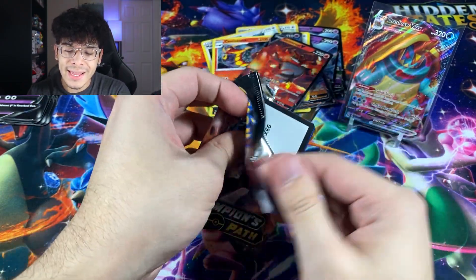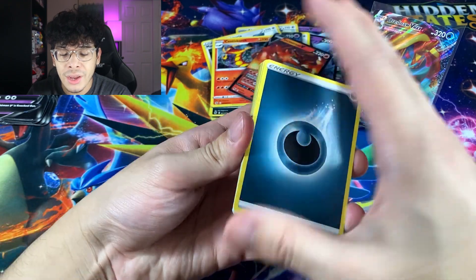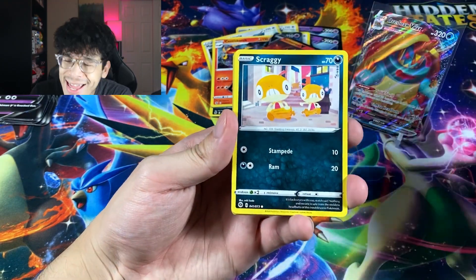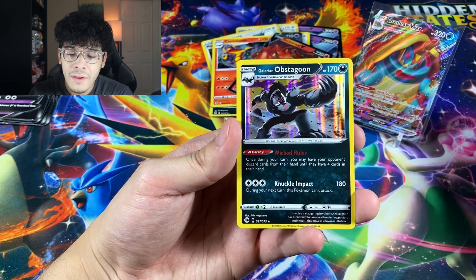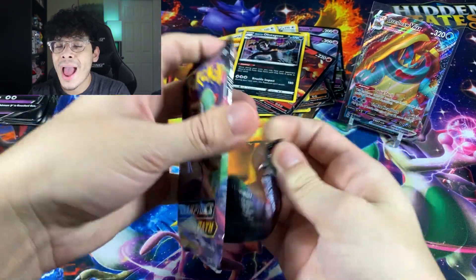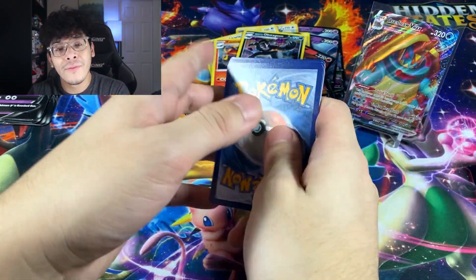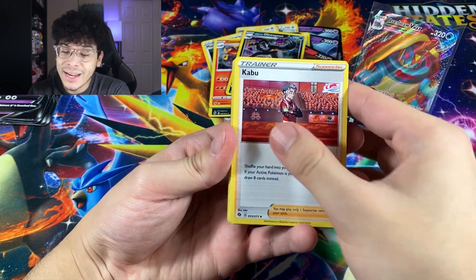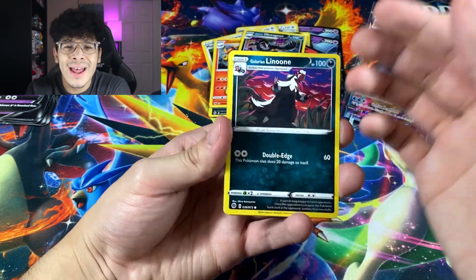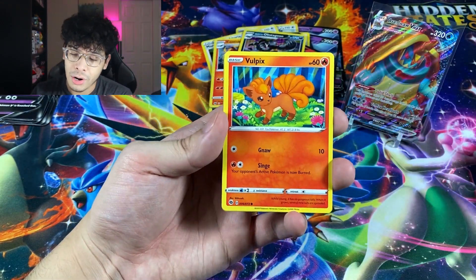Let's keep the show rolling with a Galarian Obstagoon booster pack. Let me know if you guys are pulling bangers from your code cards, because I always like to know if you're pulling some heat from those code cards. We got ourselves a Great Ball, followed by another Galarian Obstagoon holographic — I'm absolutely tired of seeing these holographics. Don't get me wrong, I love holographics, but it gets tiring when you're hunting for a card and you end up with 50,000 copies of the same holo.